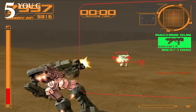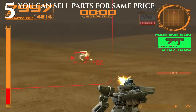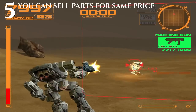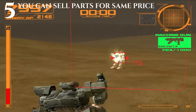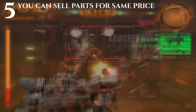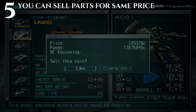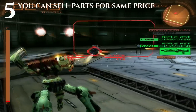Tip number 5 is knowing that parts buy and sell for the same price, so if you weren't happy with a purchase or just want to test out different weapons, you can rest easy knowing you didn't lose any money. This goes for every Armored Core game except Nexus and Last Raven. In those games, whenever you go out on a mission, the part becomes used and loses value. You can still go into the test mode with it and it won't count, so just keep that in mind.